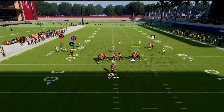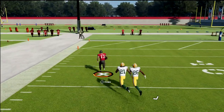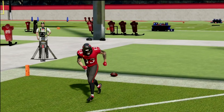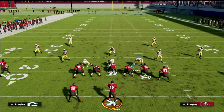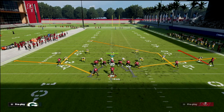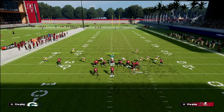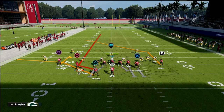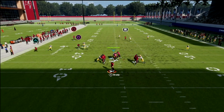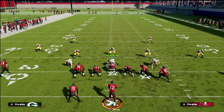If they try to press, a lot of times Mike Evans will burn the bump-and-run coverage and you'll be able to get over the top for a one-play score. One of the metas right now in Madden 22 is a lot of press coverage, so this is a great way to combat that and force them to shade their coverage over the top. But when they shade over the top, you have the stock table route to the back as another nice piece of this concept.